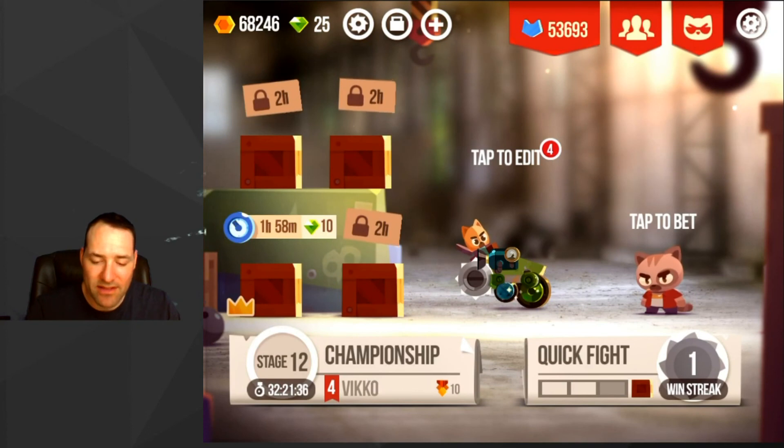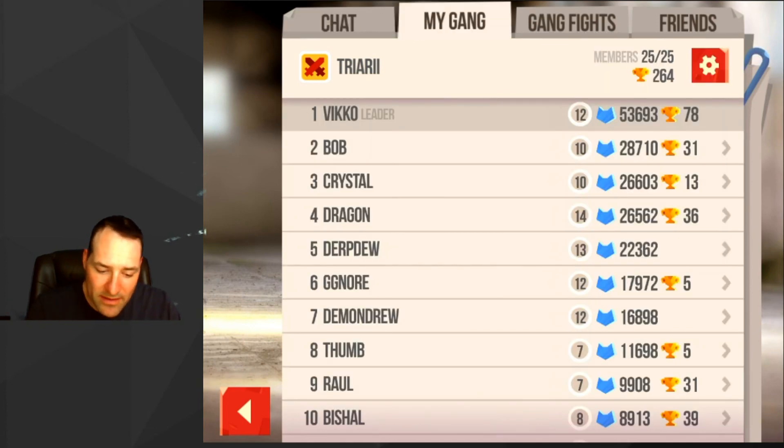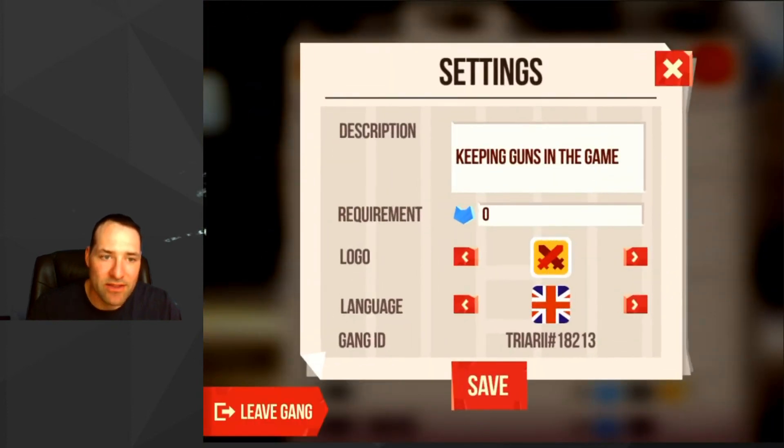You also have clans — or guilds, or what this game calls gangs. For those of you that follow me from World of Tanks Blitz, yes, there's Triari. There's only one familiar, and that's my daughter, Crazy Foxdog. In my gang, I think she's at number three with me at number one. The downside to this game is you cannot lock or close your clan or gang — it's completely open and there's nothing you can do about it. So people just randomly join. You can preset the skill requirement — I put zero because I just don't care, I'm not taking this game seriously.